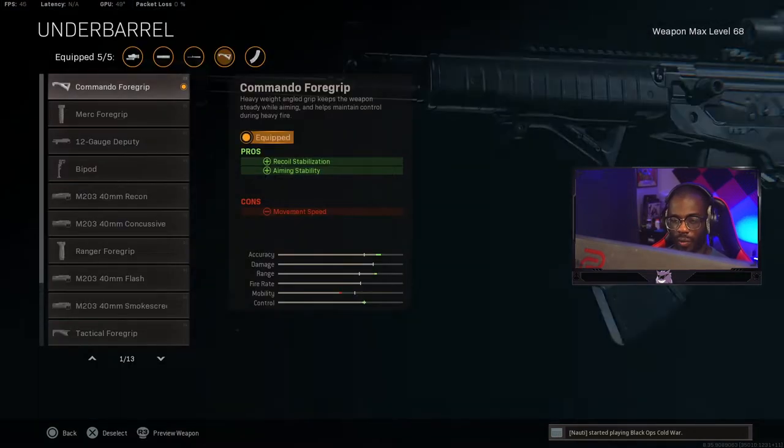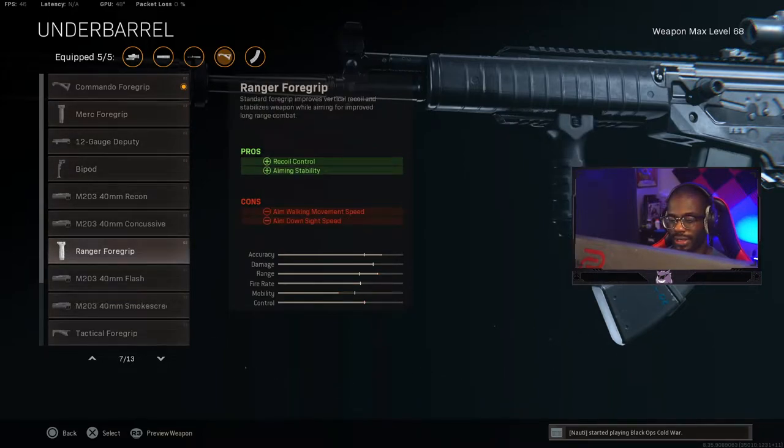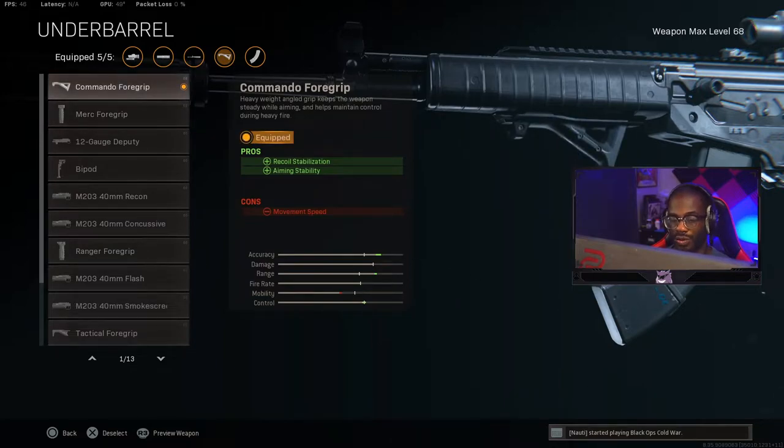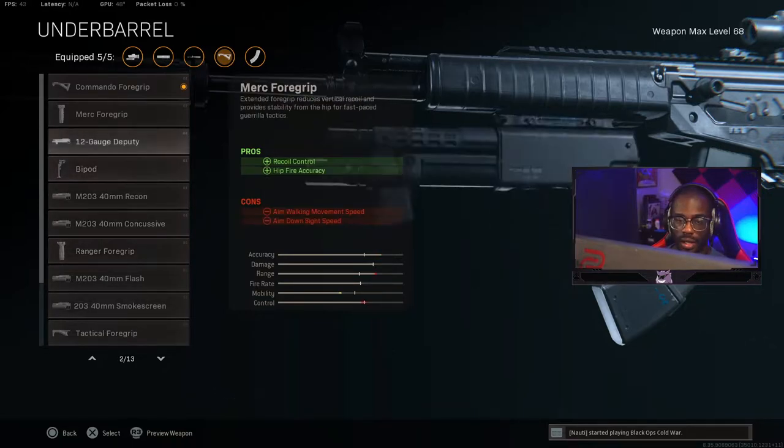We use the Commando Foregrip — I've been seeing people use the Ranger Foregrip but it's not as good. The Ranger helps more with vertical recoil control while the Commando helps more with horizontal recoil control. Controlling vertical recoil is easy, but this gun has quite a bit of horizontal recoil that can mess up your shots. I even picked one up in a game and felt myself missing more shots, so just use the Commando.